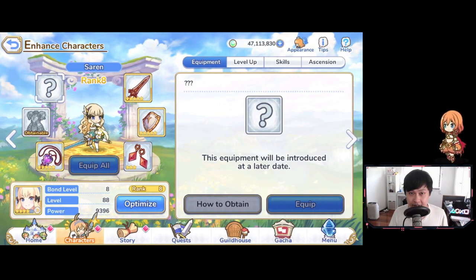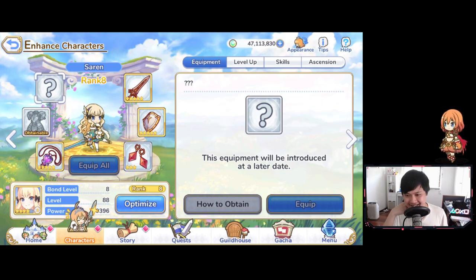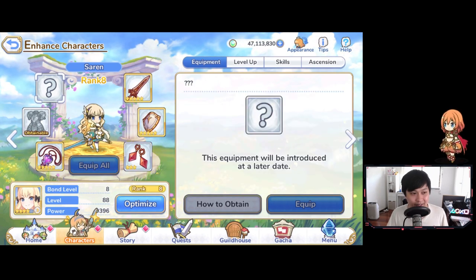Hi, welcome back to another Princess Connect video. My name is Lace and today we're going to be talking about batteries — or it kind of sounds weird when you put it like that, but I guess we can call this the battery guide. I'll be talking about what exactly batteries are, how they work, and where we can use them. Batteries are extremely important in the game, especially in JP, and I will show you exactly why.